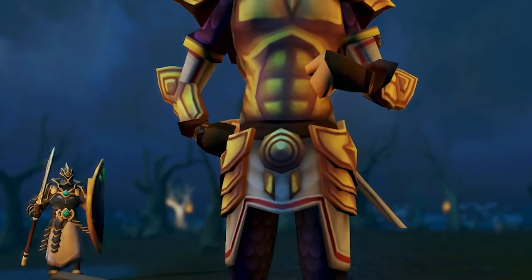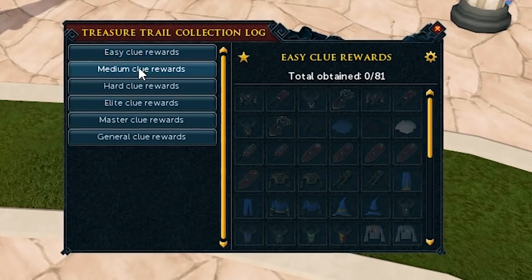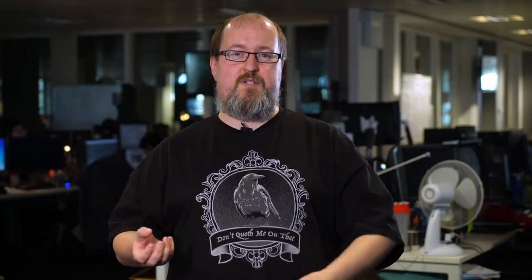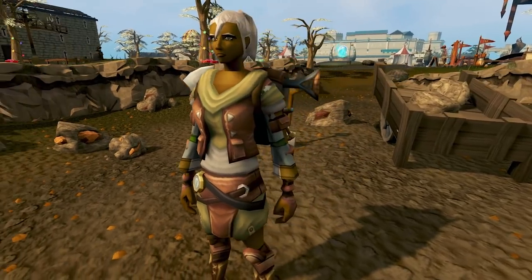The Clue Scroll Overhaul includes some things you might expect, like master-tier clues, new puzzles and new rewards, including second-age Sara Dominae gear, a Robin Hood outfit and dragon masks. But there are things you might not have expected, like a clue scroll log to track your overall winnings — it's been tracking your winnings for two months now. There are also Hidey Holes for remote clues, a clue scroll outfit that makes you a clue-hunting superstar, and fixes to clue scrolls as a whole, like stackable caskets and the capacity to hold up to 25 clues of each tier.